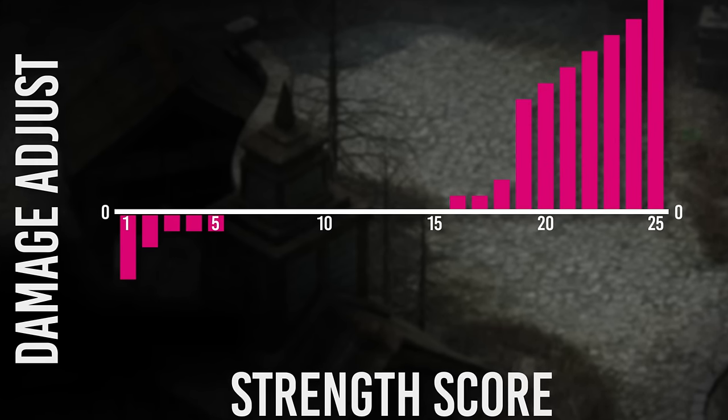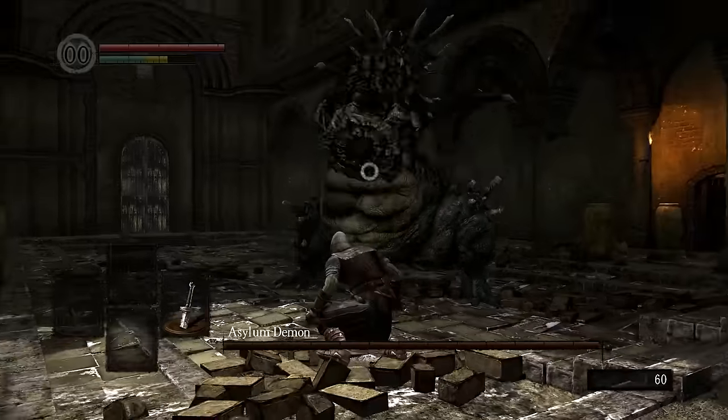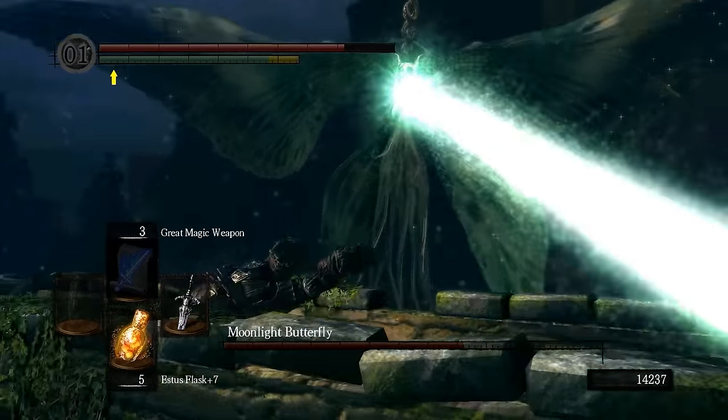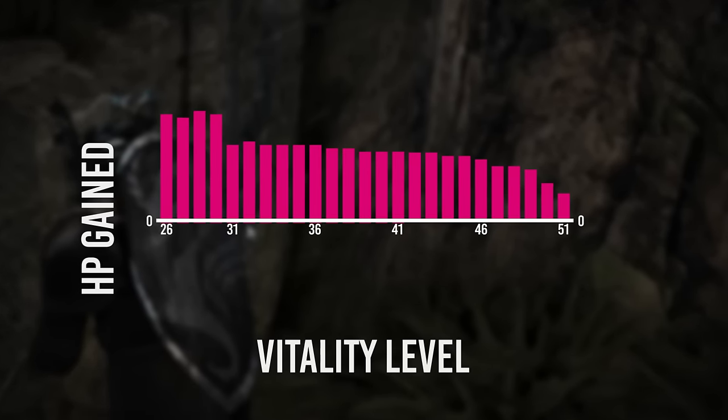And this happens in modern RPGs as well, most notably in Dark Souls, where the benefits from vitality start ramping up around 20 before they drop at 30 and then drop even more at 50.